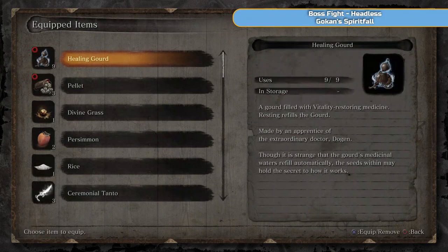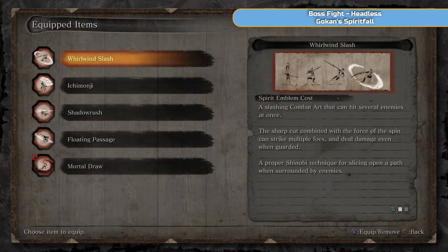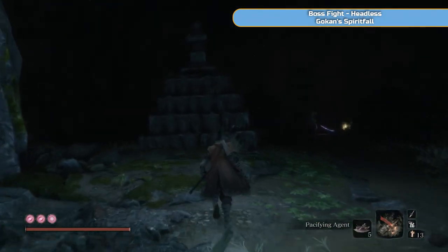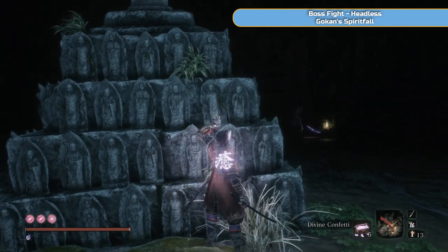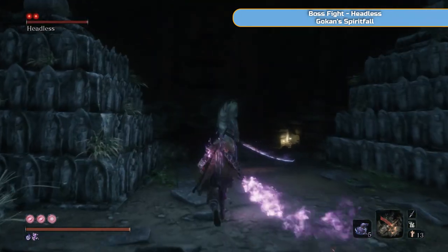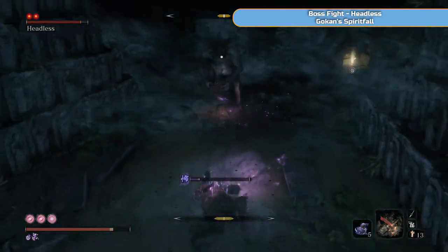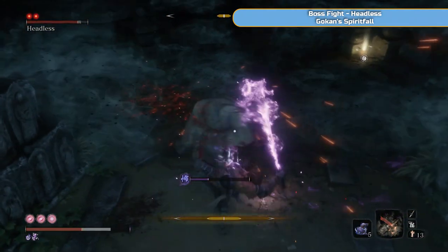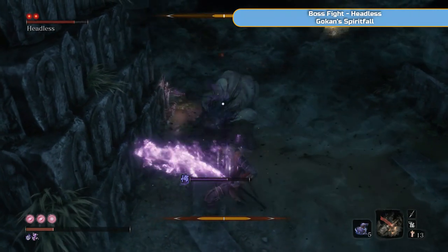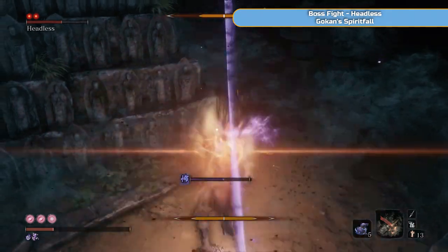I've done a backup save. You want divine confetti, mottled purple gourd, and some pacifying agent. I'm going to switch to the whirlwind slash. So divine confetti and the pacifying agent active, and have the purple gourd ready if you're going to fight them. You can't get a backstab on them, but you want to try and deflect their hits — this is the main thing. If you're good at deflecting, you'll find these guys easy. They have a really slow attack, but I can't really move much, so I'm just trying to parry and look for that window.